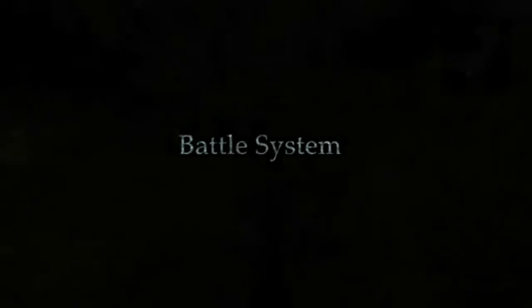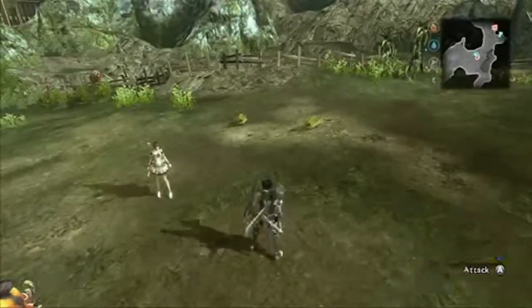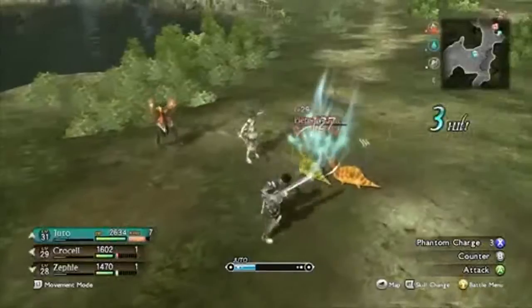As players explore the field of Magna Carta 2, they will encounter enemies seamlessly and will be able to enter and exit combat at will. There is no transition between walking in the field and encountering and initiating combat with an opponent.